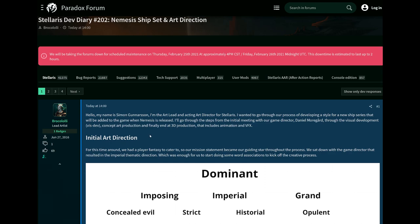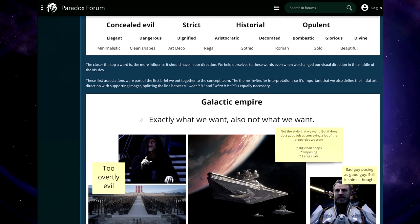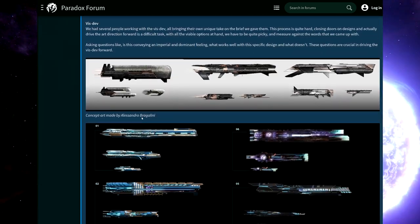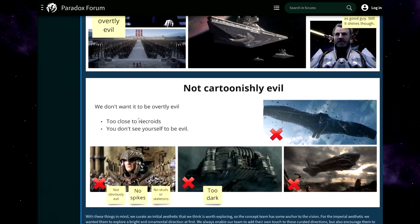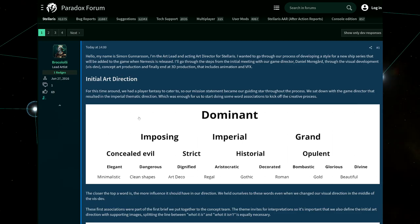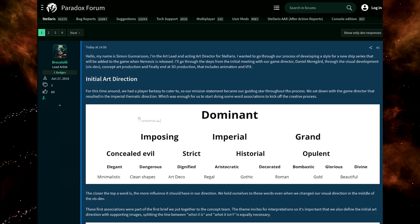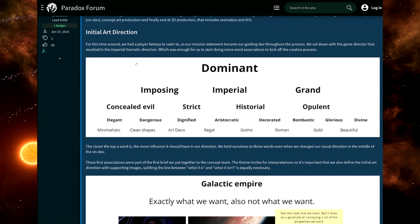Stellaris's Nemesis will also have a new ship set, and we're going to look at dev diary 202 for the art direction and how it all developed. It's an interesting process featuring many ideas coming together into a very beautiful ship selection. We'll have with Nemesis a truly imperial ship set, reserved mostly for the empire but maybe also available for all other empires.